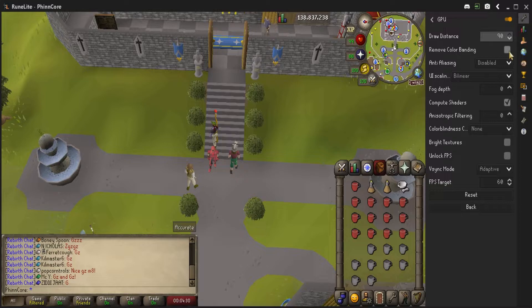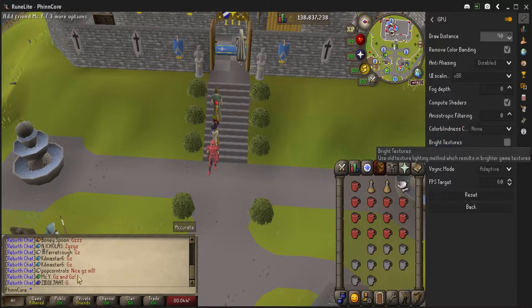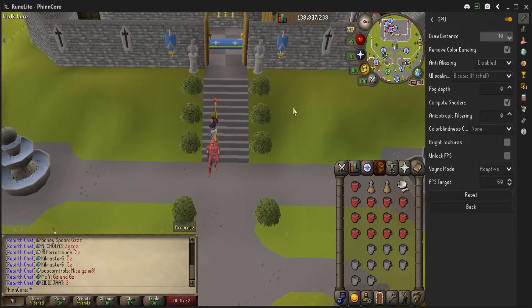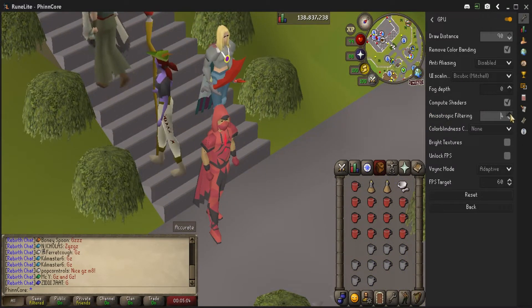Remove color banding will help smooth out some of the colors, though it kind of loses some of the textured look — totally your decision. For UI scaling, just take a look at each option and see what they look like. Some of them change the chat box a little bit. I personally use the Mitchell one, it seems to work the best for me. You can highlight any option and play with it — here it has a textured look to the bushes, and if you turn it up a little bit it starts to smooth them out.